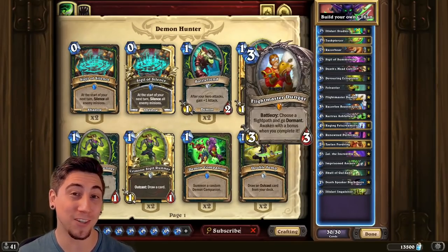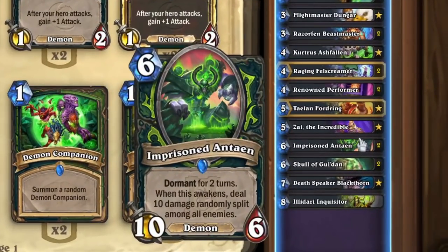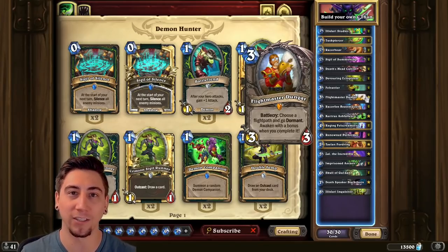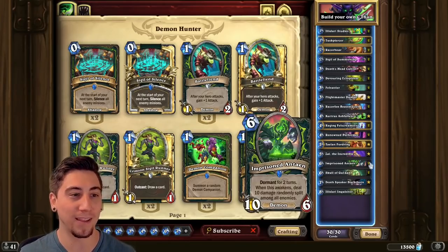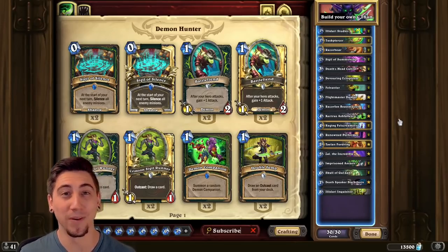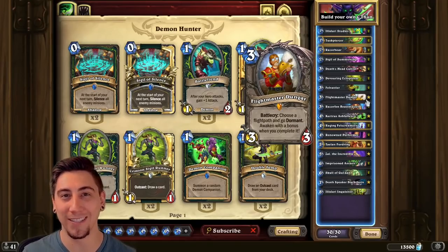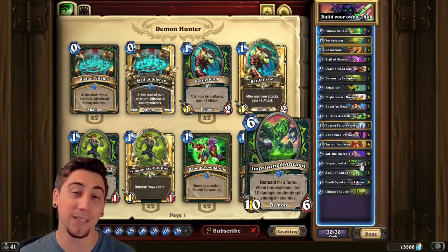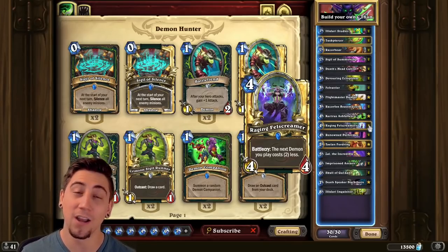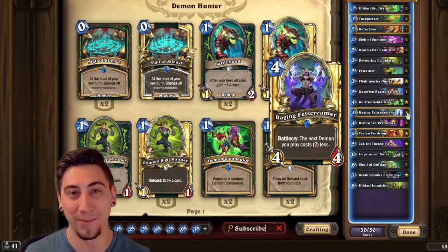Using the new Flight Master Dungar card, we're gonna be using this in conjunction with the Imprisoned Antion for our OTK. The combo: we wanna be playing Dungar on like turn three, then play the Antion on turn six, and then they wake up together for a total of 22 damage. We can get even more damage by playing Flight Master Dungar on turn seven, playing both Imprisoned Antions on turn 10 by discounting one of them with the Raging Felscreamer, so that way everything wakes up on turn 12 for a total of 32 damage.